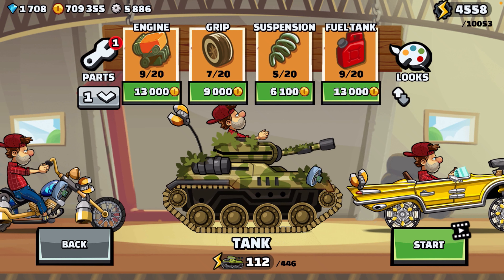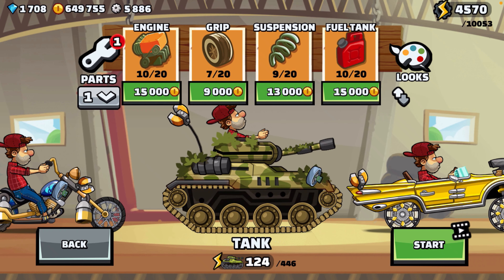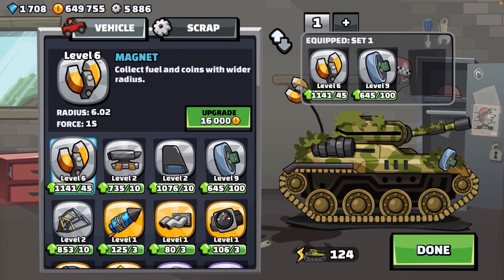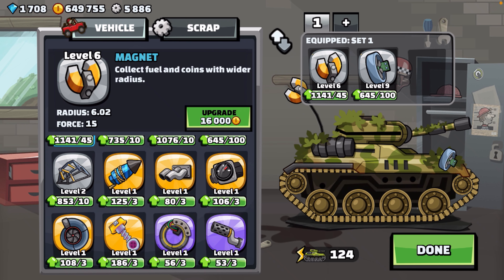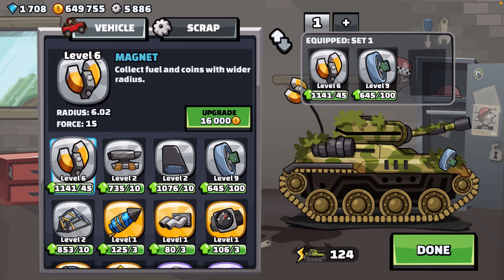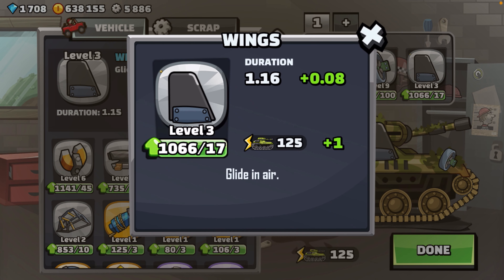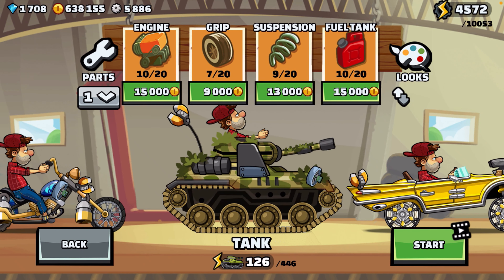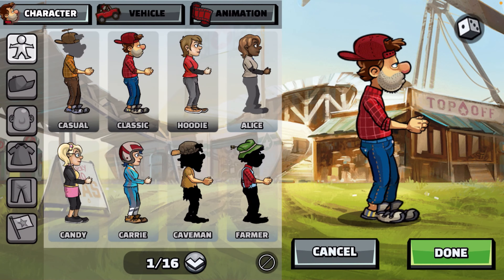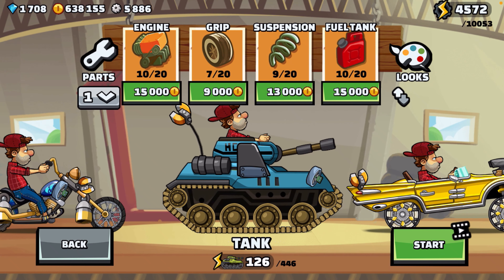I'm spending more money than I was planning. At 106 we get to add something new. We're going to be doing some flips, so let's add the wings - they're not much but they'll help. Let's go see how we do with this much tank. I like the blue one. All right, let's do this thing - we've got flips and air time to do in here.